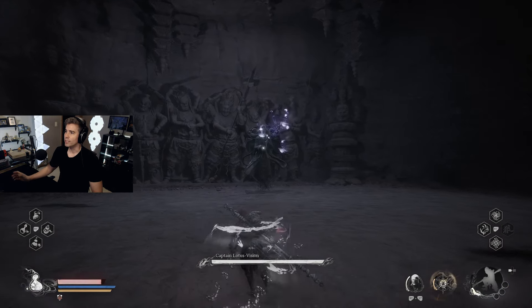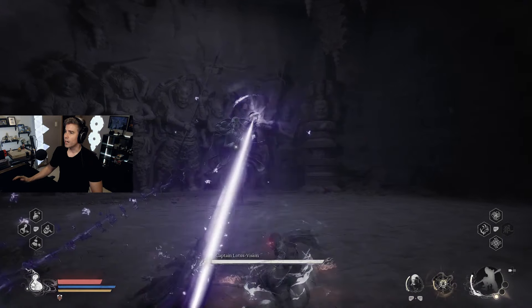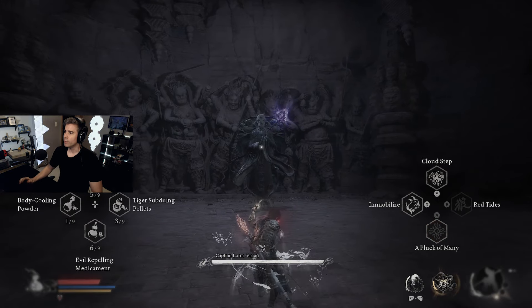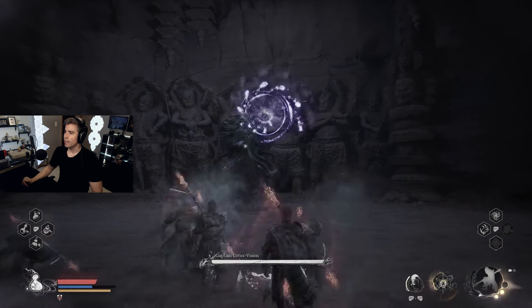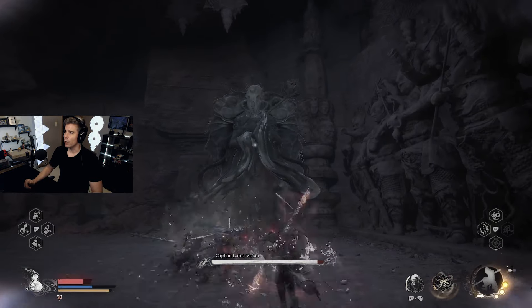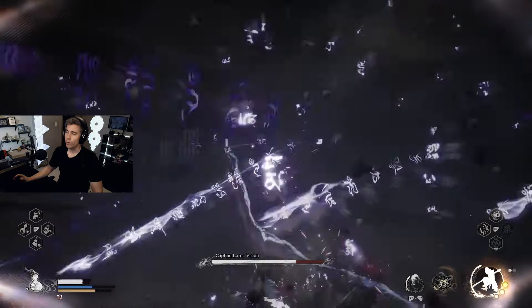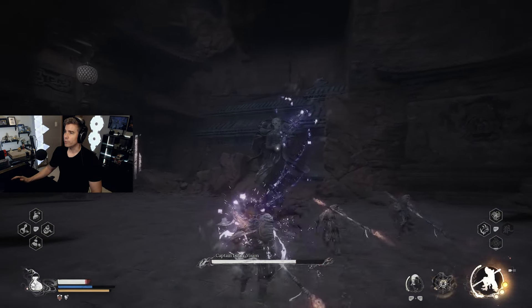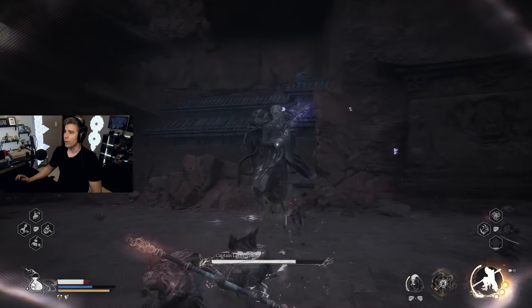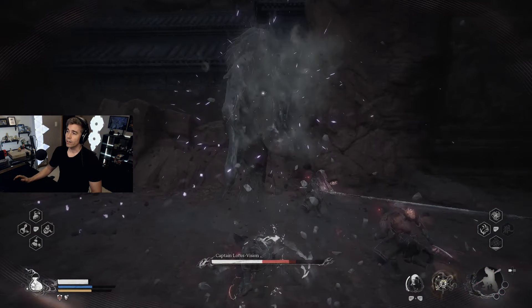We're looking for a laser beam to finish up that attack sequence — a couple perfect dodges, then the laser beam, and then we're going to use Pluck of Many to summon our monkeys. This gets us a ton of focus very quickly. Dodge a couple additional attacks, go in for a light attack combo, and you can see I'm already at four focus. That's enough to get him to move to his next spot, so we go in and do that four-focus charge attack.